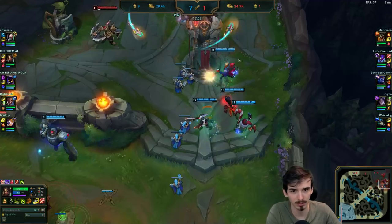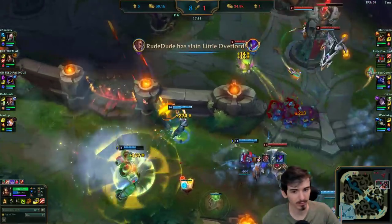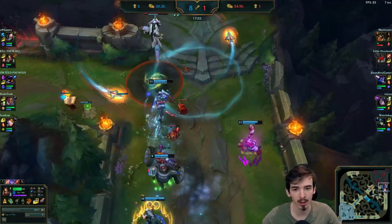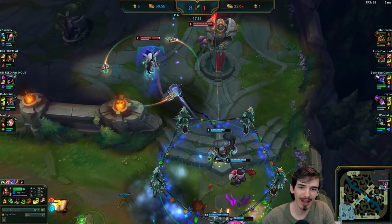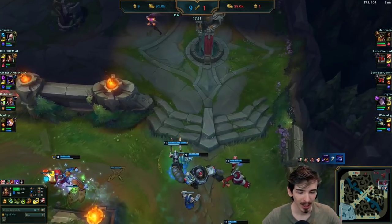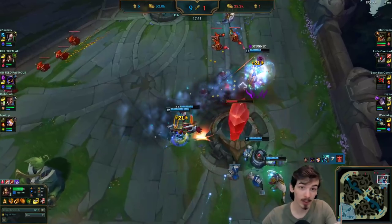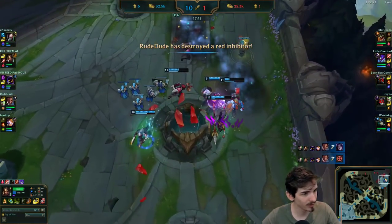Chances of getting a pick are relatively slim but this is why I play Blitzcrank - with Blitzcrank it's possible to make these plays. Kha'Zix tries to get a bit aggressive on the side but we pinked it so Kha'Zix is dead. He's not really the person we want to kill here though because he's not really going to be defending - Aurelion Sol is. So I flash-grab Aurelion Sol and get him. That's a kill you would not get on pretty much any other champion. We killed two people here, the enemy team had to engage onto us, so we just take the tower.